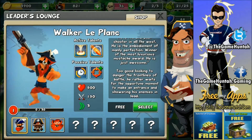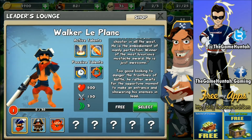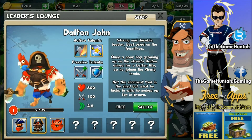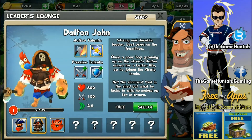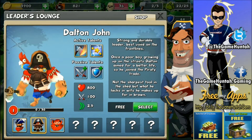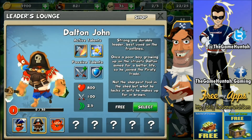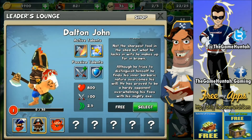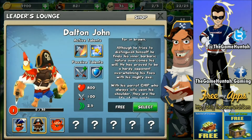I think I already have a leader, but just in case let's take a look at the other one — Dalton John. This one is clearly a melee pirate. He looks powerful and has more hit points than our first marksman leader.